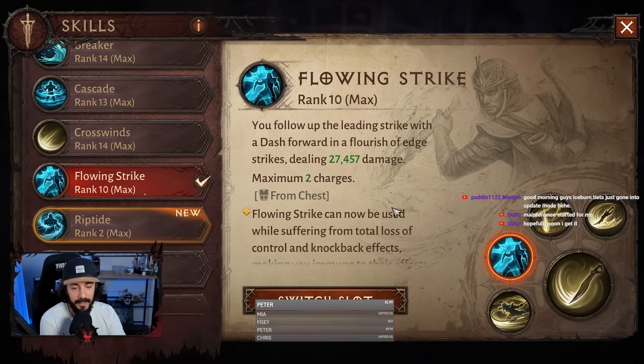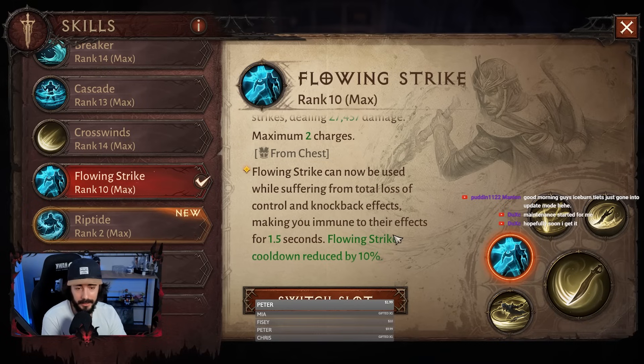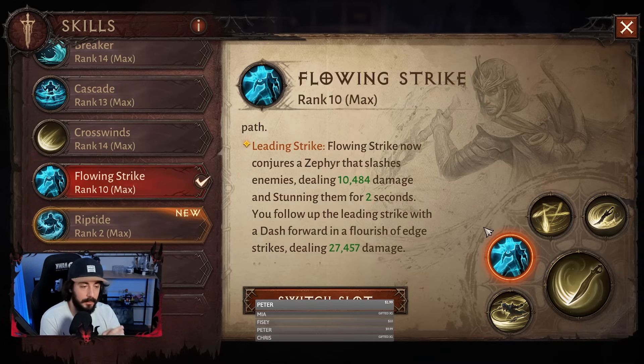Flowing Strike is here as a dash, and the important thing is it increases our damage. Plus this skill can be used while suffering from total loss of control — let's say you are feared, CC'd, stunned, frozen, or suffering knockback effects. You can just dash with this skill and you are immune to those effects for 1.5 seconds. So basically this is our CC immunity skill and this is a must-have in my opinion. It also deals damage and stuns, which is perfect.